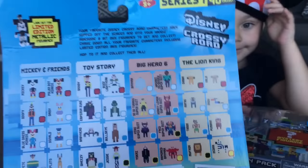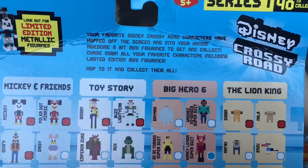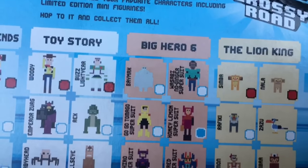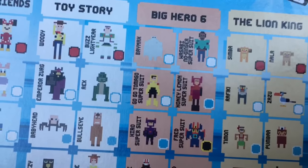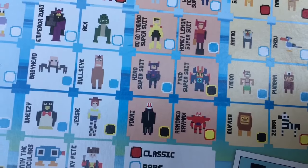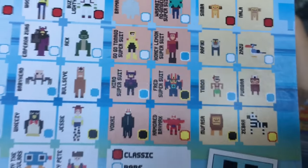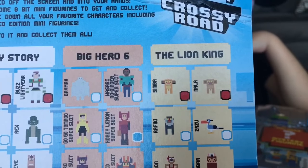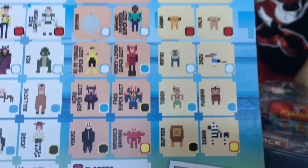For Big Hero 6, there's Baymax, Wasabi No Ginger Super Suit, Go-Go Tamago Super Suit, Honey Lemon Super Suit, Hiro Super Suit, Fred Super Suit, Yo-Kai, and Armored Baymax. For Lion King there's Simba, Nala, Rafiki, Sazu, Timon, Pumba, Mufasa, and Zebra.